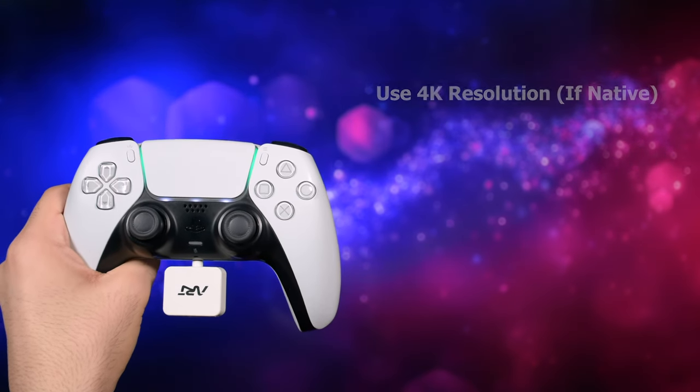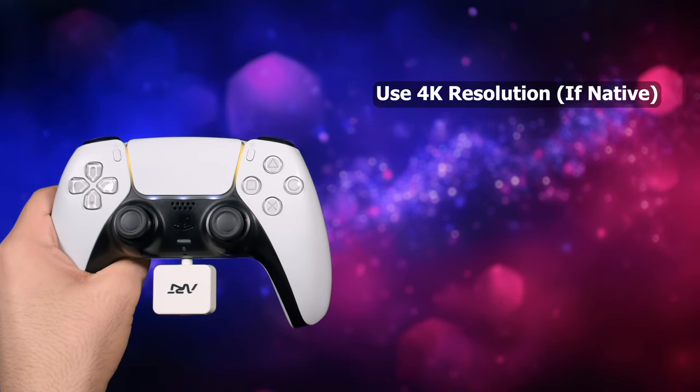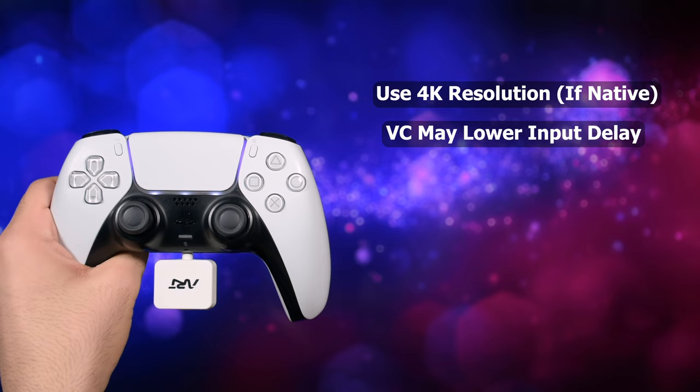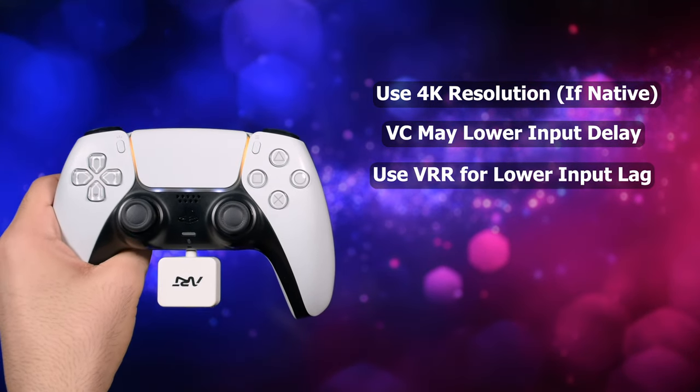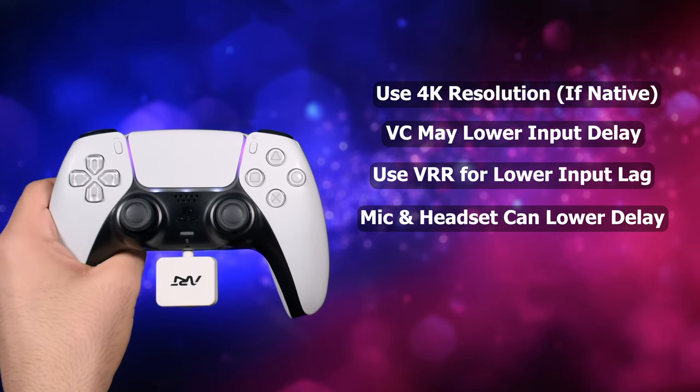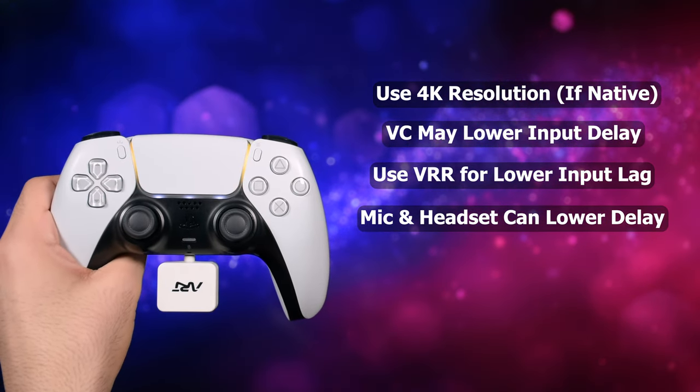My final recommendations for DualSense on PS5: use 4K resolution if your monitor or TV supports it natively. Turning on in-game voice chat may give you a lower input delay. Keep VRR on automatic to lower input lag. If you use a headset and microphone with the controller, there's a chance you lower input lag by about 12ms on average.